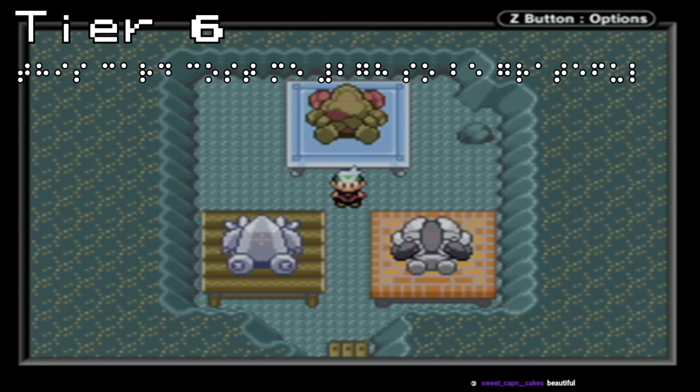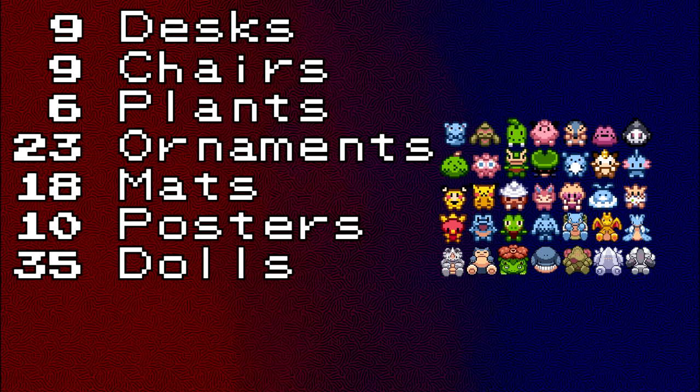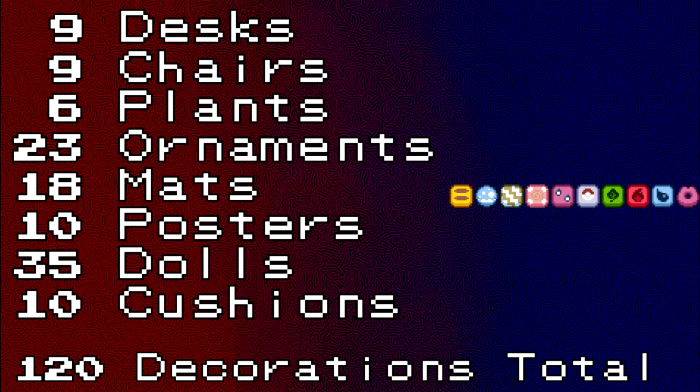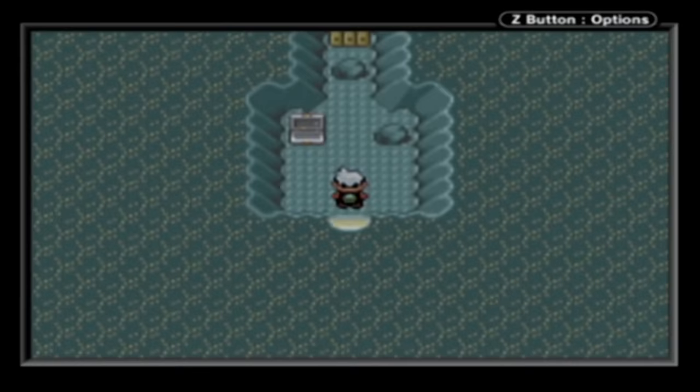After getting these three Titan Dolls in our game, we have now collected every secret base decoration in Pokemon Emerald. After collecting 9 desks, 9 chairs, 6 plants, 23 ornaments, 18 mats, 10 posters, 35 dolls, and 10 cushions, that gives us a grand total of 120 distinct decorations in Pokemon Emerald. I'm probably the only one who's going to ever be able to access this secret base, but it is a strange comfort knowing that I have the rarest collection of decorations in Generation 3.